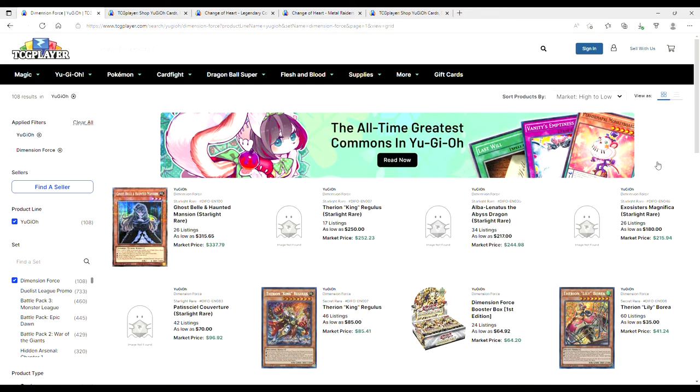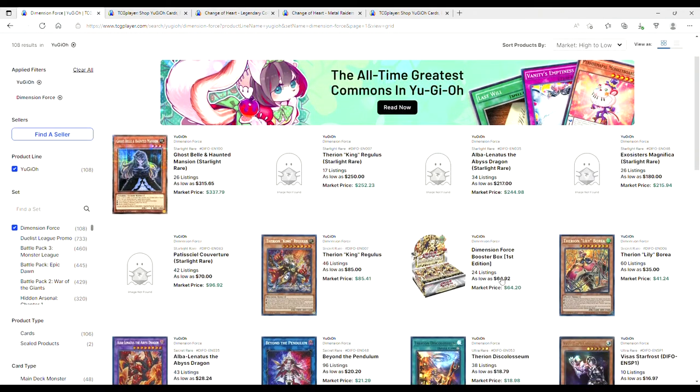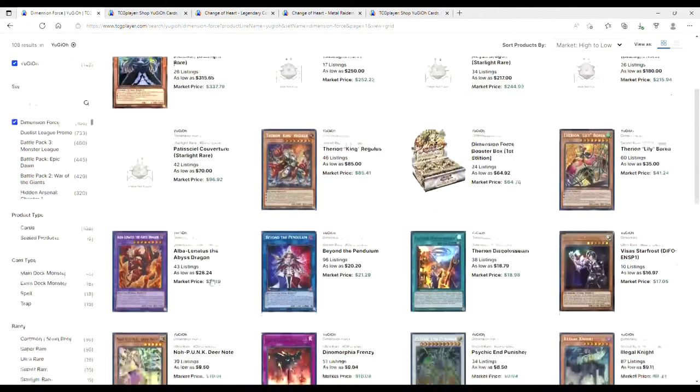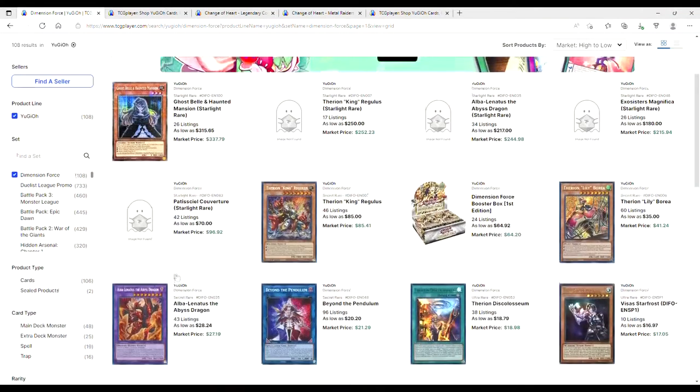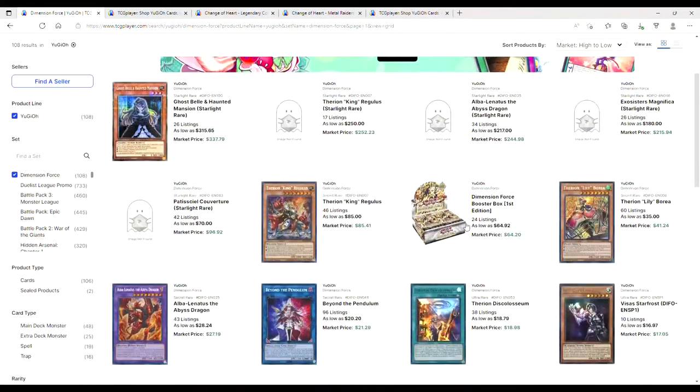I'm exhausted today but I really wanted to cover the market, so let's dive in. Dimension Force boxes have gone up — they were at 61s, now they're at 65s. People are buying them out because Therions are broken. Regulus is at 85, starlight Lunalus is at 217, regular Lunalus is up to 28s — these were 25s a couple days ago. Everything is going to the moon. Boreas are up to 35s — these were at 14 or 15.